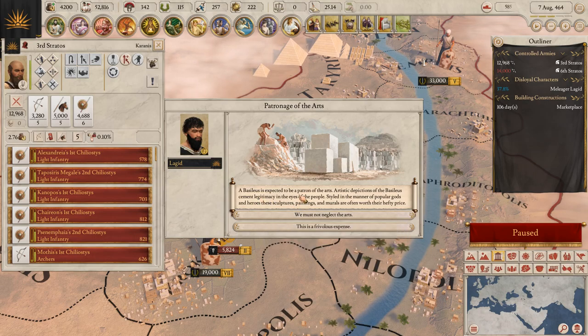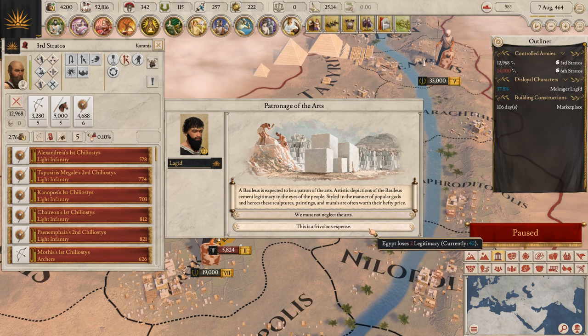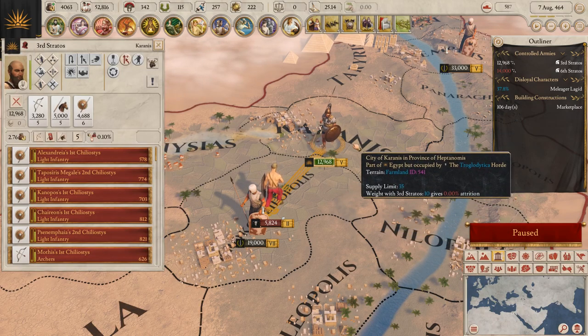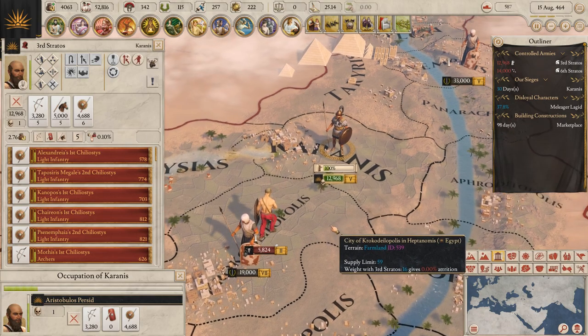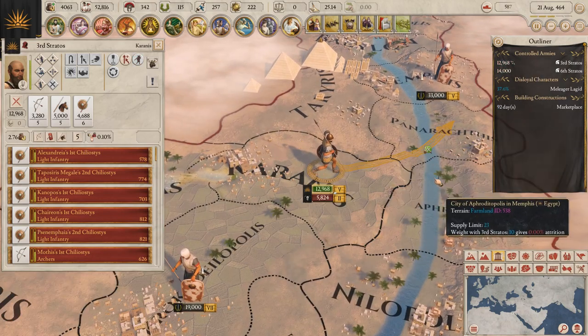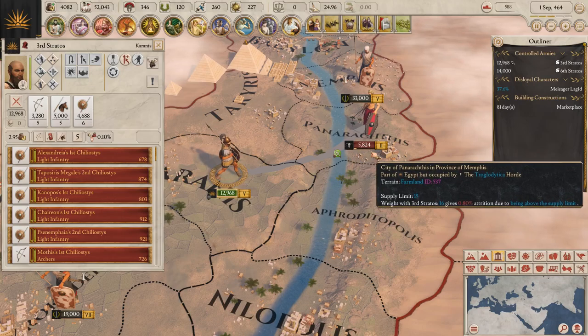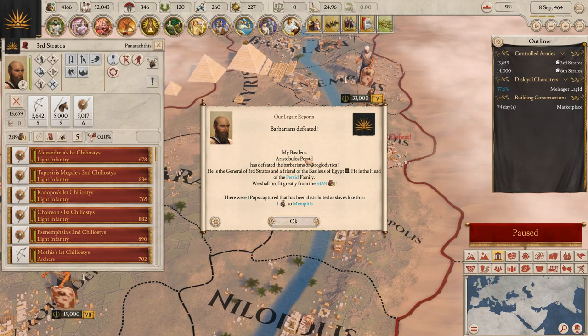Patronage of the arts — we'll lose some money to gain legitimacy. He should be coming towards us or he might be running further. We'll catch him at Penarchus — come on, let's get him. There we go, that's it! He defeated the barbarians at Trogladita. Profit greatly from 83.93 gold, and one pop captured distributed as slaves — sent to Memphis.